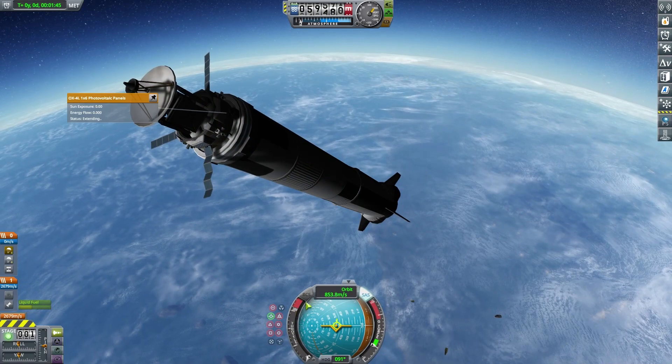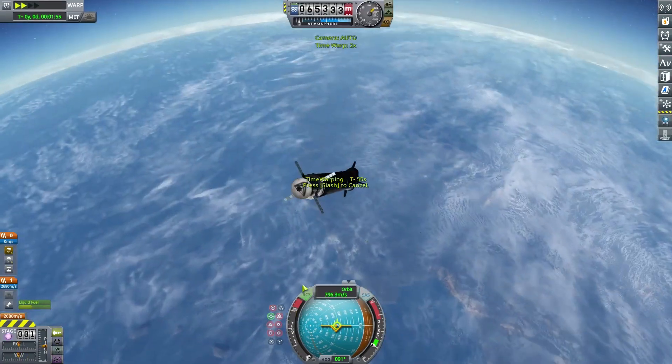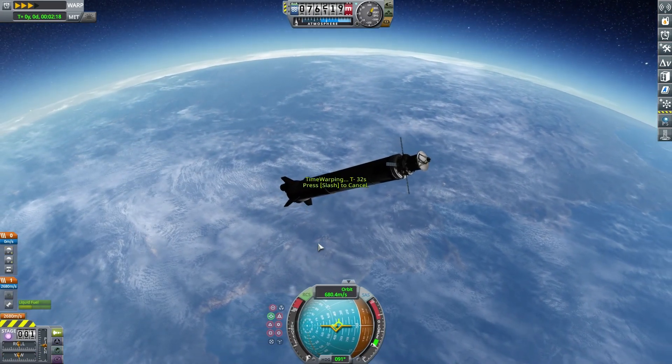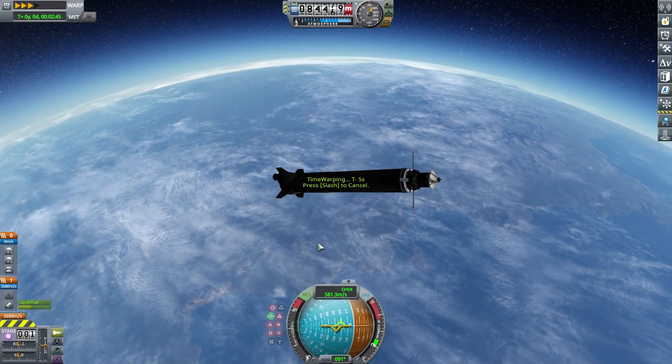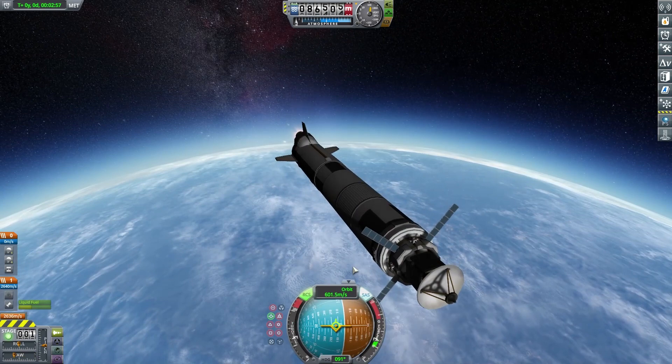That's the commsat that we are launching. It's just a simple sat in orbit, nothing special. It uses a single rocket engine in a single stage to put a commsat into orbit, and it's also fully reusable.